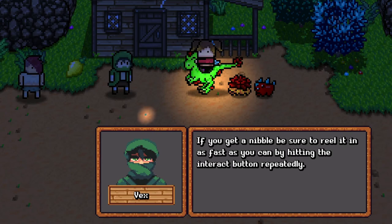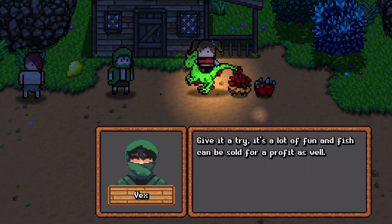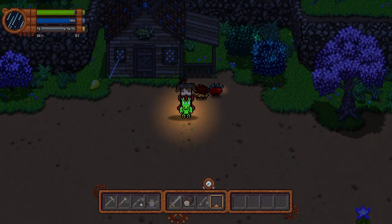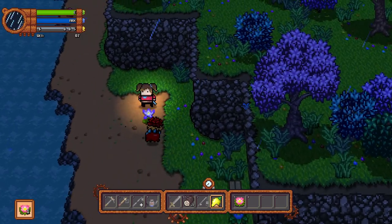'If you get a nibble, be sure to reel it in as fast as you can by hitting the interact button repeatedly. If you like fishing I can sell you some better fishing rods, but you'll need some raw materials. Fish can be sold for a profit as well.' They're actually gone - okay, give me that rod. Let's try fishing!